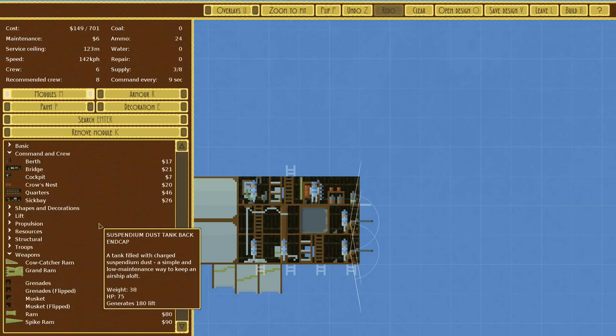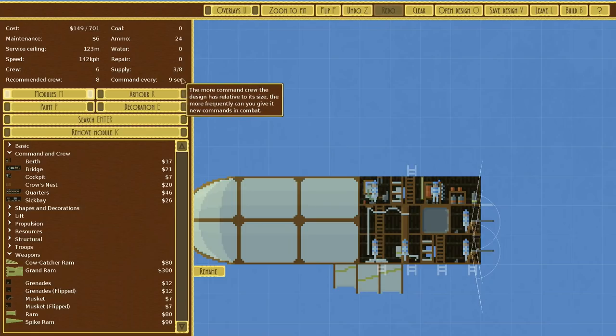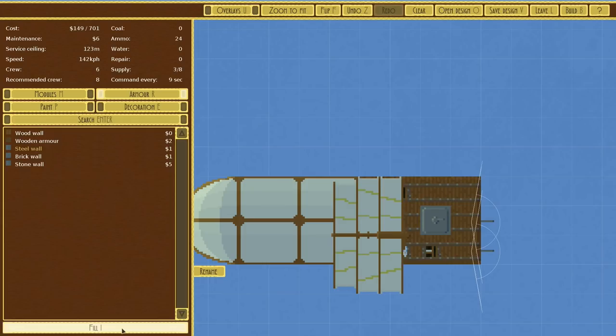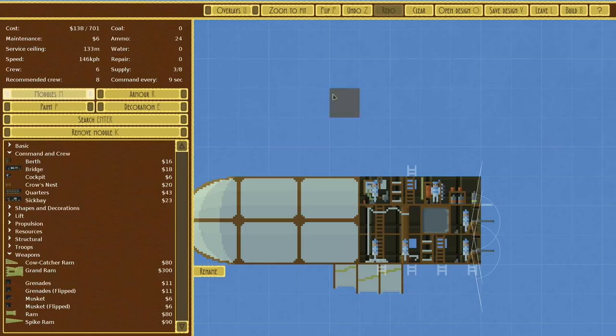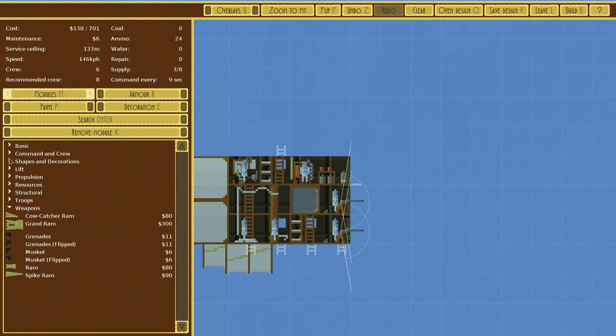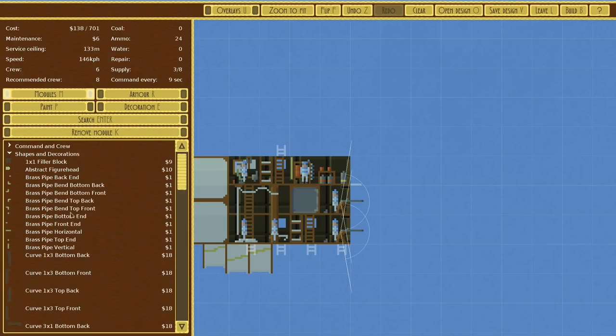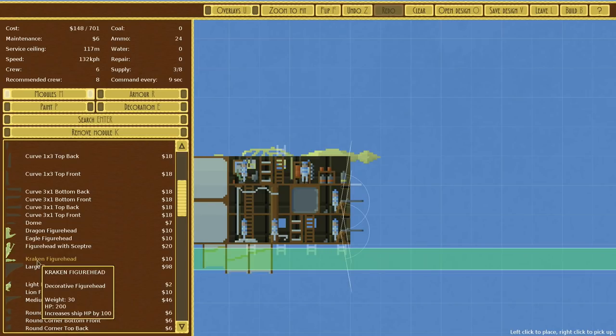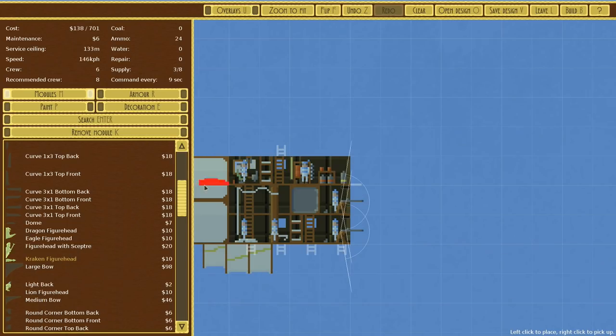The crow's nest is 20 — that's way too much for what we're doing here. It takes very slow amounts of command. Steel is half price. That slows it but it's actually reasonably quick as well. Service ceiling isn't too bad. I'm debating — we want to give it a little bit of decoration. A Kraken figurehead? How heavy is that? 30. No, we do not. I wish these were a little bit lighter. It'd be cool to be able to decorate more freely.